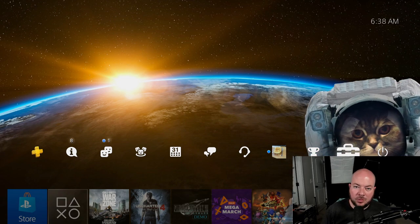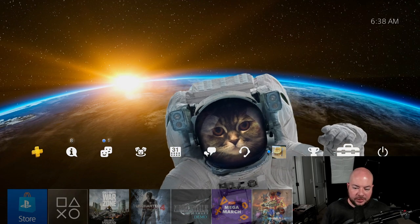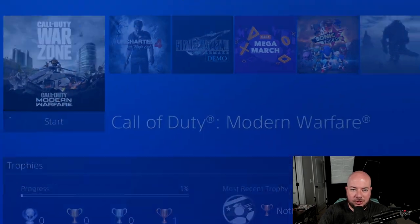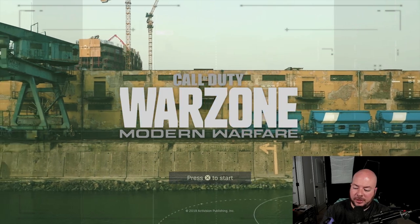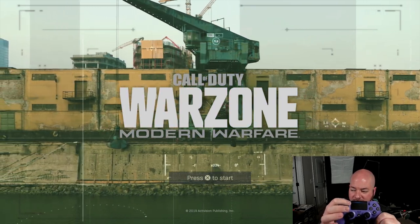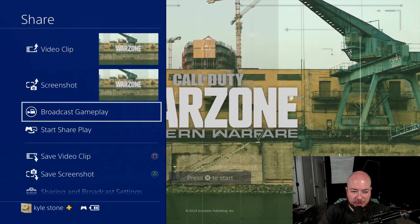Now that we're on the PlayStation, we're going to set up our broadcast, and it's pretty simple to do. You're just going to go ahead and start the game that you want to broadcast. In this case, for me, it's Call of Duty. Once you're in the game, you're going to push the share button — the actual share button itself, not the options button. Push that once and you'll get the share menu.